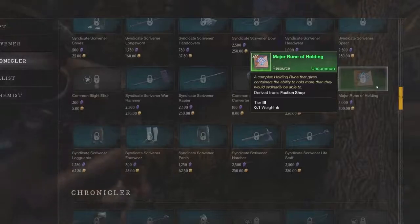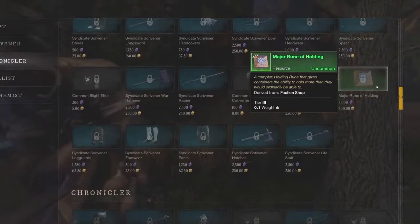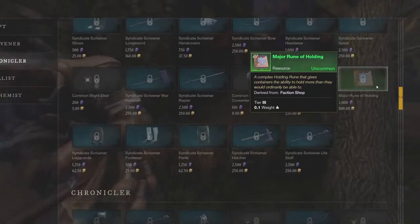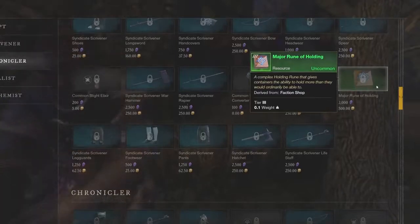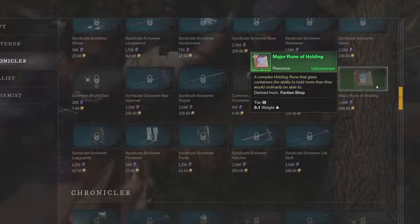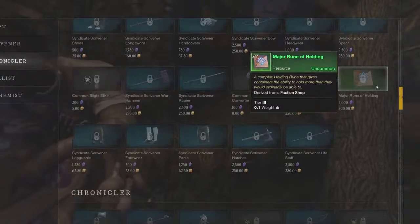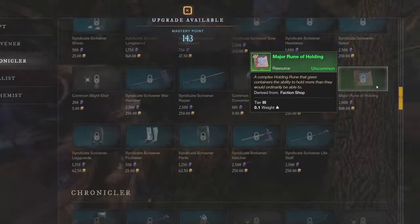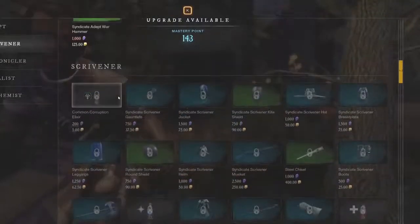For tier 3, the Major Rune of Holding, you're looking at about 1,000 to 1,400 gold on the trading post, meaning roughly 500 to 900 gold profit per rune. It does take more of a grind — about 3,000 faction tokens — but keep in mind you'll be in better areas generating more tokens by the time you reach Chronicler rank.